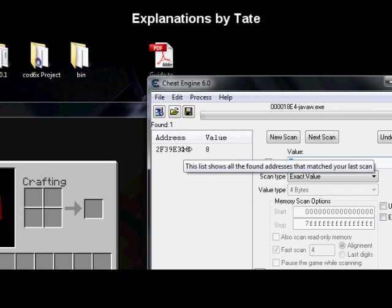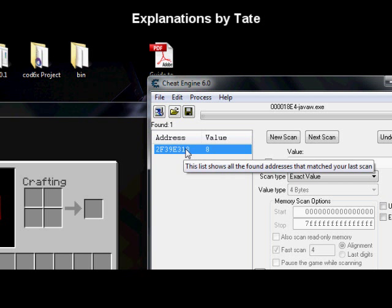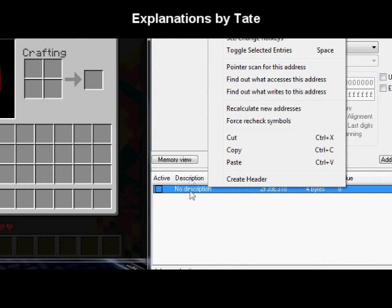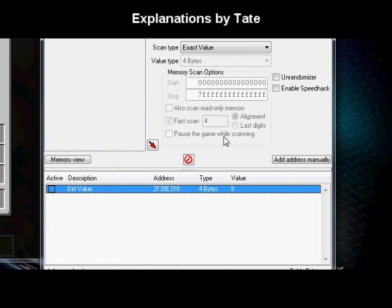I'm going to do another next scan for the number eight — and there we have it. That's the last one: value eight, that is our dirt, address 2F39E318. So I'm going to double-click on that, bring it over here, double-click on the description, and change the name to 'dirt value'.